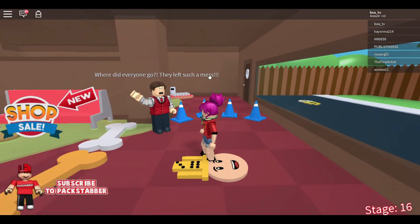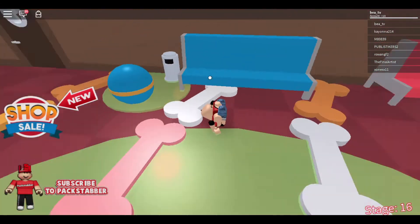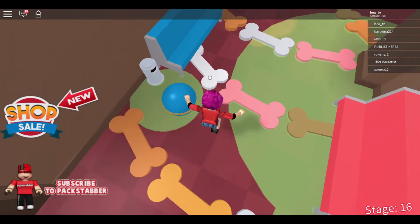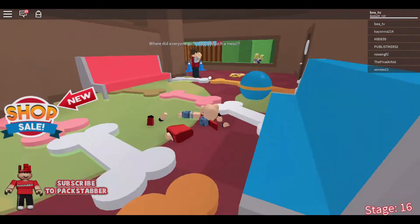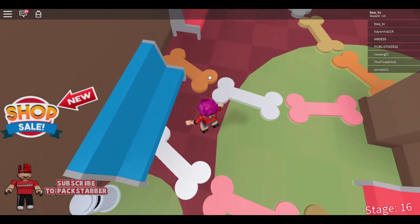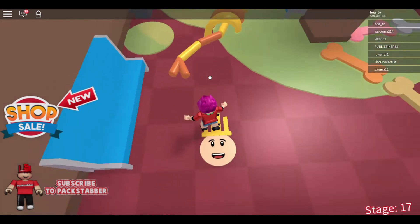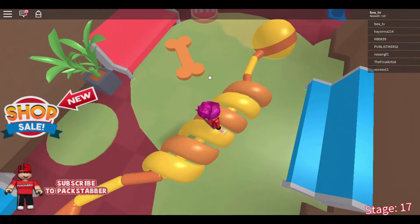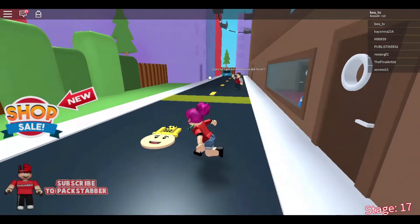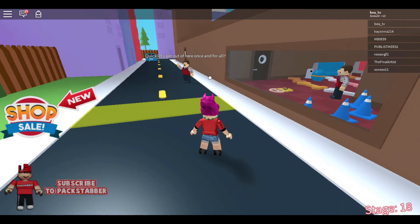I don't know why my screen changed — where did everyone go? They left such a mess. I do not like touching that just because it looks like feet. That wasn't my fault — I moved my leg. In this section you do touch the toys because that is what it wants you to do. It's like, why can't you just jump over the cones?